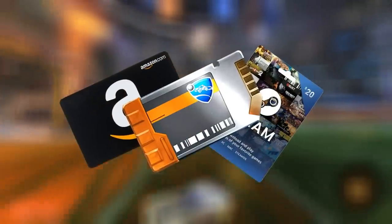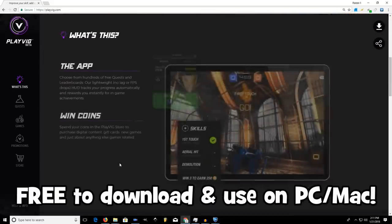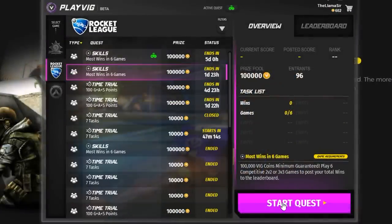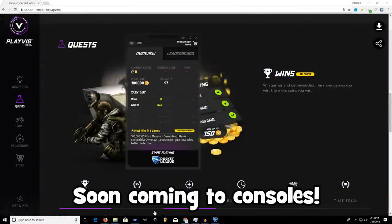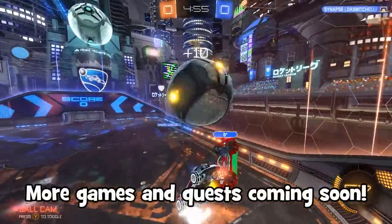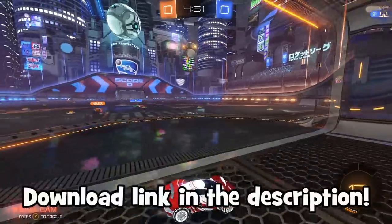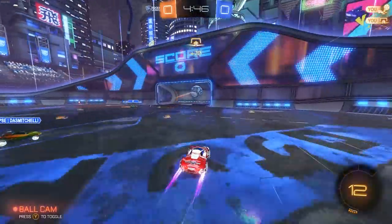Before we get into it, if you guys want to get free DLC or even gift cards for keys just for playing Rocket League, be sure to check out playvig.com. It's free to download and once you set it up you simply choose from a list of quests such as winning 10 games or one of these tournaments that share a $10,000 prize pool. After you complete them you get coins to redeem DLC, gift cards, and more. It's currently in beta but it's a ton of fun having quests to work towards and actually getting rewarded for it. Click the link down below in the description, download it for free, and start working on some quests.